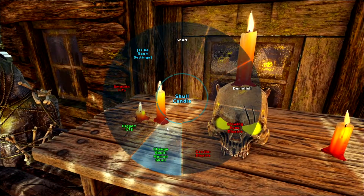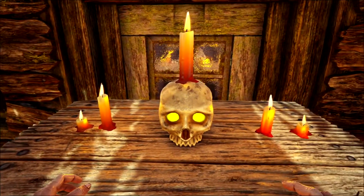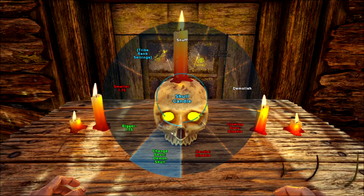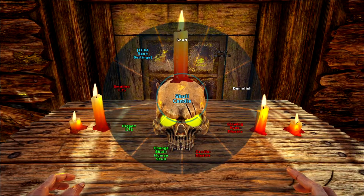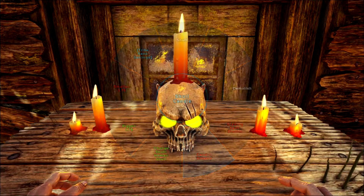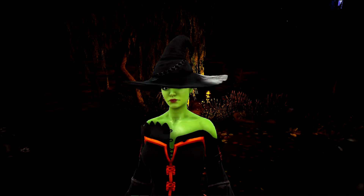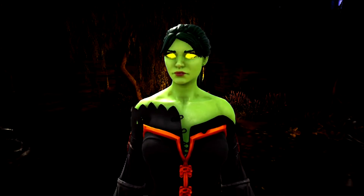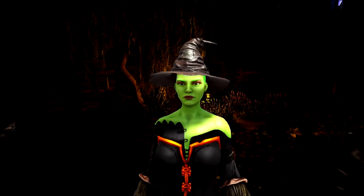You'll even find a nice little skull and candle combo ready to top off your table with its piercing gaze should you wish it. Like Jack, you'll also find a few hats here to top off the witchy aesthetic, with a Witch's Hat for you, a Witch Hat for your Dino, Vampire Eyes, or Wizard's Hat.